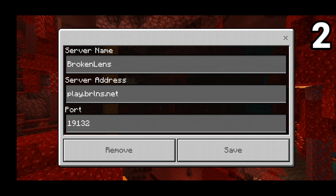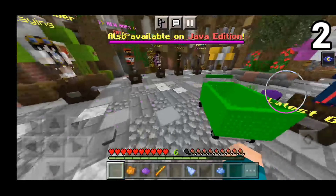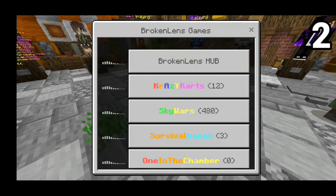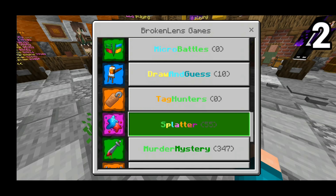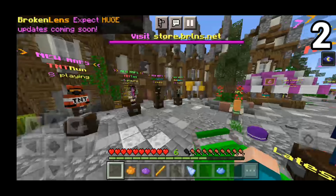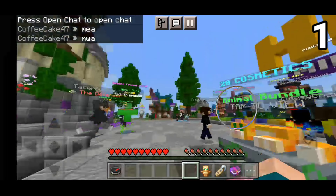On the number 2 spot we have BrokenLens. The IP is play.brlns.net and the port is simply default 19132. This is definitely one of the best servers out there — I'll say it confidently, it should be a featured server one day. Using the orange dye you get an enormous list of mini games: Crazy Cart, Skywars, Survival Games, One in the Chamber, TNT Tag, Team Skywars, Hide and Seek, Block Party, Murder Mystery, Mob Boards, and many more. There's well above 2,000 players at a time, so you'll never get lonely.